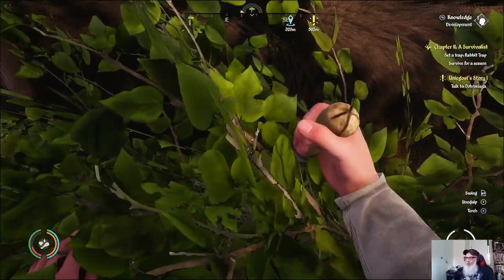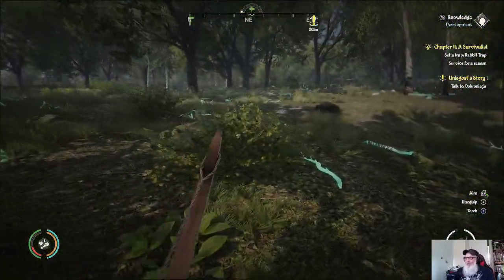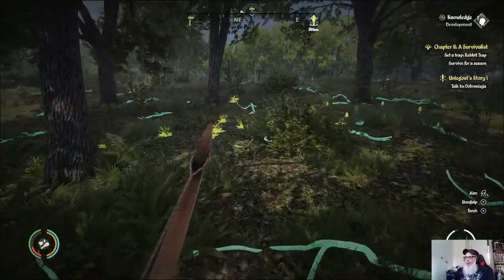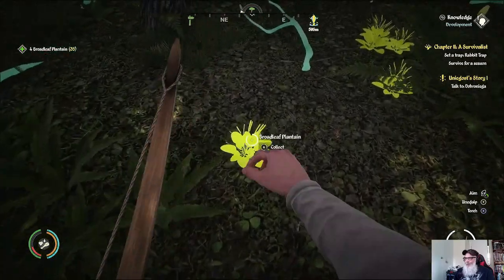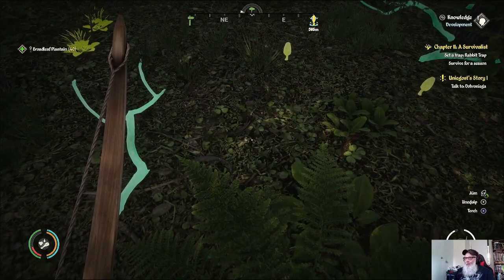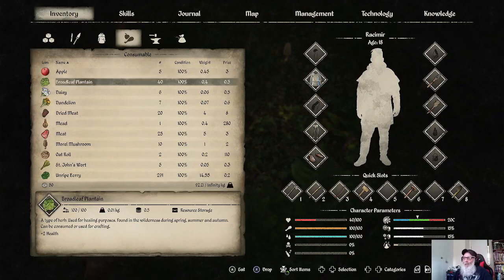All right, that was close — and I lost most of my arrows. I shot him three times and only got one back. But that'll give me a chance to show you what these broadleaf plantains are for — I always like to keep a bunch on hand. If you take some damage you just come and eat these; they'll give you two health. Later on you can use them to make health potions.